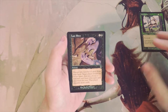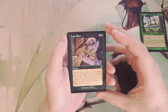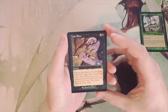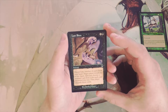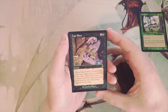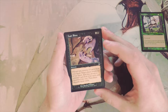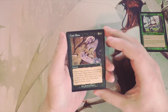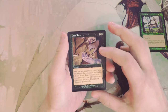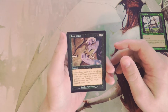Last Rites is two and a black sorcery: discard any number of cards from your hand, target player reveals their hand, then you choose a non-land card from it for each card discarded — that player discards those cards. It's a super powerful ability, and you can use it to your advantage by discarding cards you actually want in the graveyard. That said, I don't think it's very good in limited because I don't know how easy it would be to build around that.